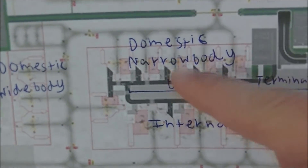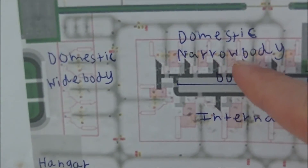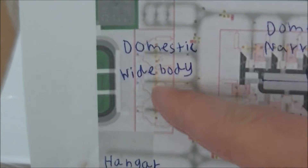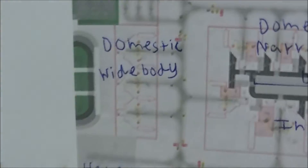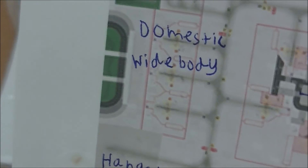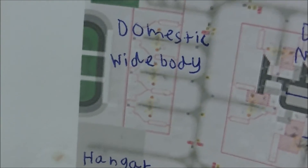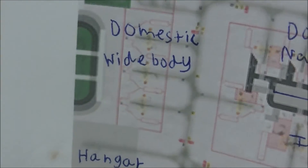In the domestic terminal, we'll have the domestic narrow-body aircraft here, like 737s, A320s, Embraer 190s. And we'll have the domestic wide-bodies here. There are three narrow-body gates, but we aim to convert them into two wide-body gates, where we'll have Virgin A330 and Qantas A330.